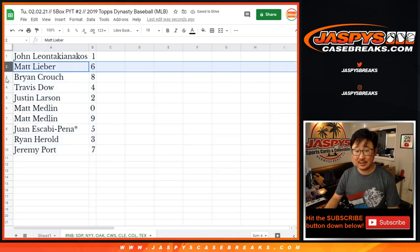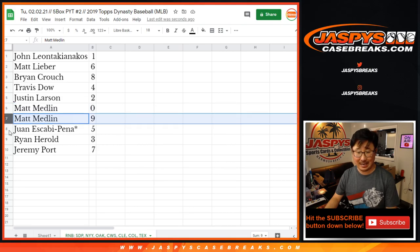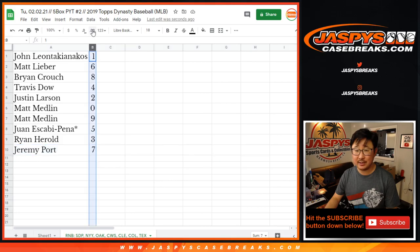John still gets live ones. Matt with six, Brian with eight, Travis with four, Justin with two, Matt with zero and nine, Juan with five, Ryan with three, and Jeremy with seven.